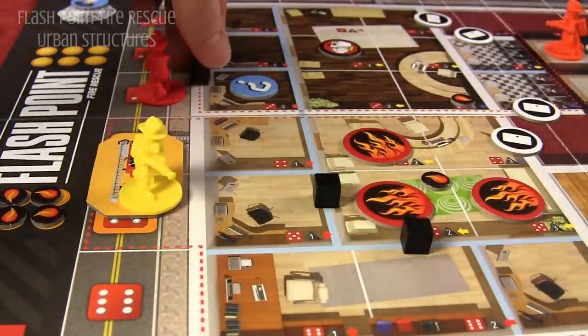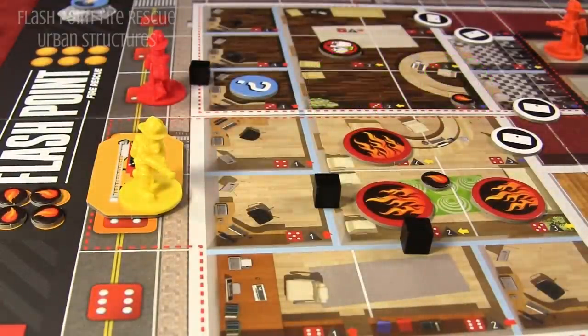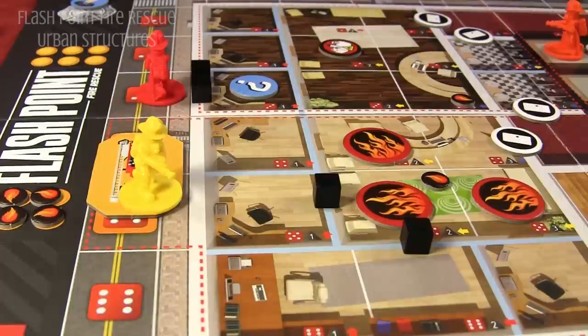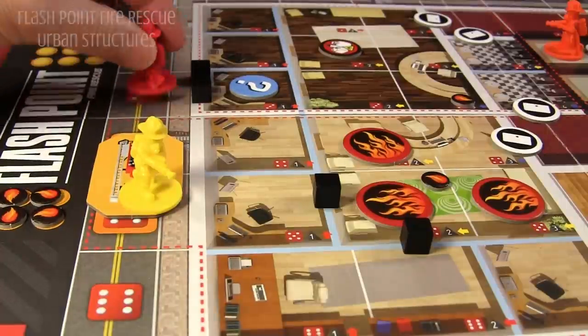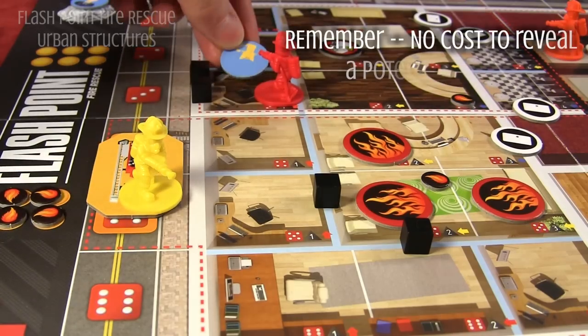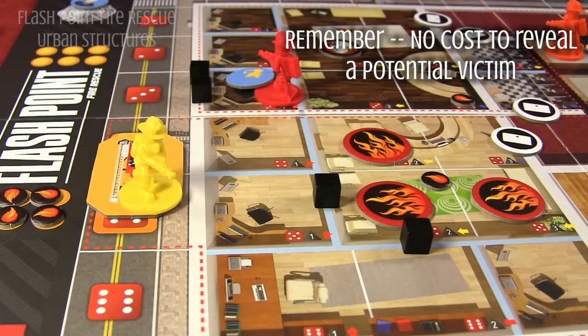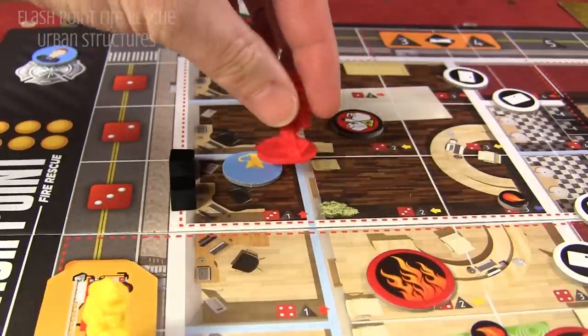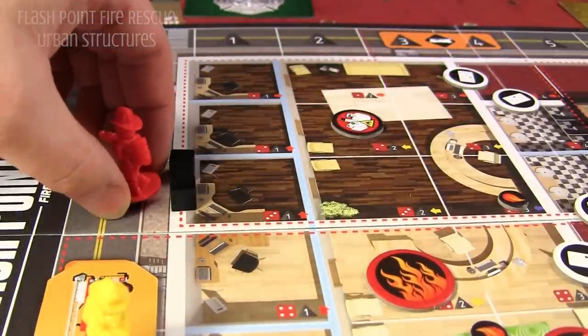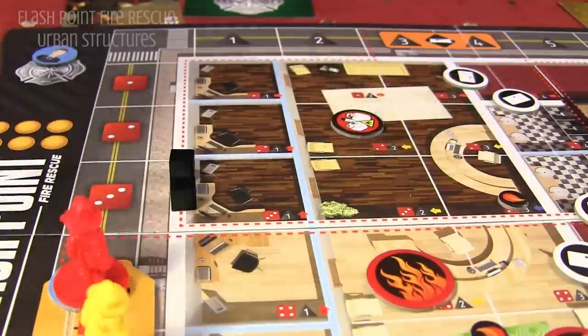They would spend two action points, be lifted up next to that side of the board, and then chop that side of the board. If they had two action points, they could chop once, wait for the next turn, spend two more action points, and chop and damage the wall to create a hole. Once they create the hole, for one action point they could enter the space with the potential victim and flip over the token — it's a little cat in this case. Then on his next turn, he could spend two action points to get back on the bucket lift, and then it costs four action points to take a potential victim down back to the fire engine. Once the potential victim is in the fire engine, they're rescued.